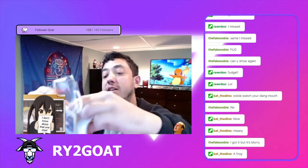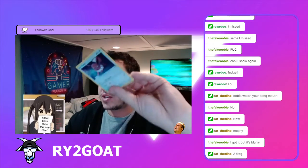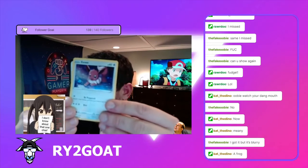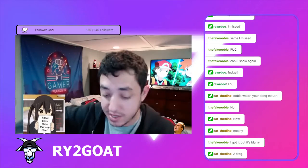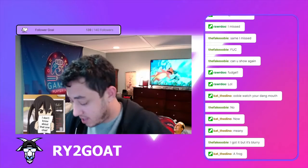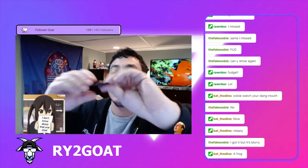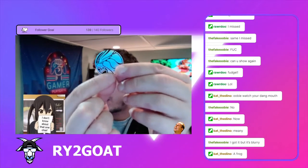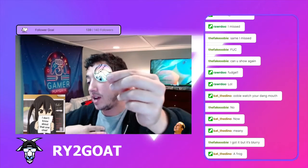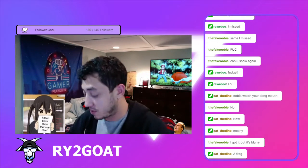Again, in the pack we also have the promo card. We already saw this — this is the Eevee holographic you get, and there's the code. Then we already saw the Skwovet coin right here. Skwovet is my personal favorite Legendary — I love Skwovet, it's pretty cool. I do like that.